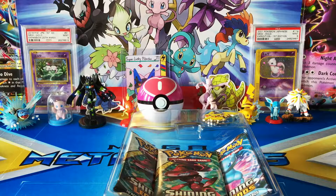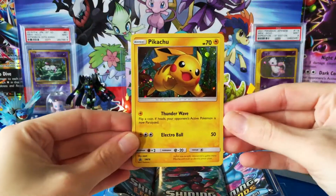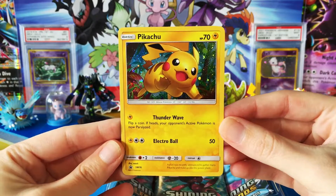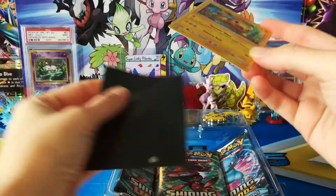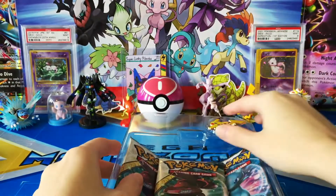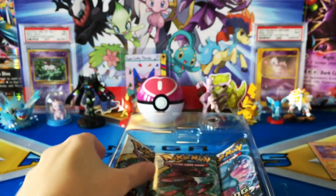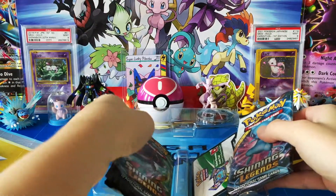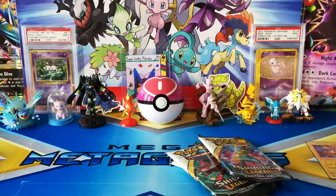There we go, let's go ahead and pop our beautiful promo out. Take a peek-see at our absolutely adorable Pikachu. Really love this card — super cute. All things Pikachu, super cute. Again we have another one of these really cute pins, and the thing we're all looking forward to, the Shining Legends booster packs. We do have one code card there.